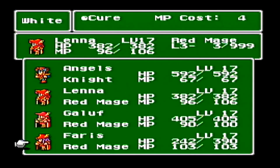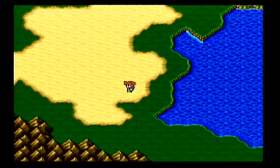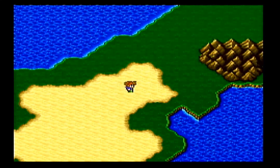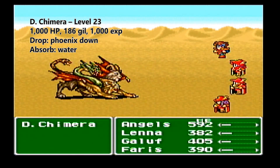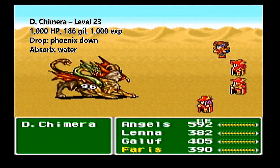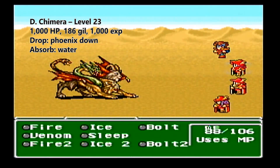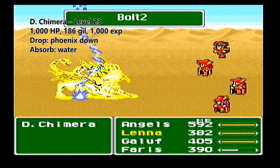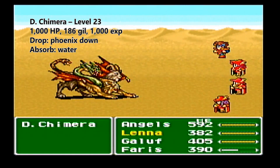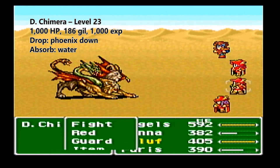I'm going to heal up here because I'm going to fight that Chimera enemy in the desert so I can finally show it off. Just walk around a little bit. Now, I get a little lucky here because the Chimera normally uses a thing called Aqua Rake, which is a water spell that hits everybody for about 200 damage. He seems a little reluctant to use it this time, so I got a little bit lucky.